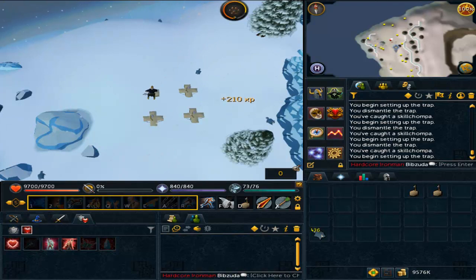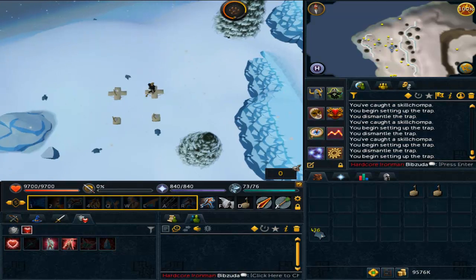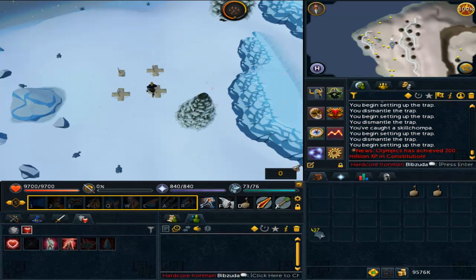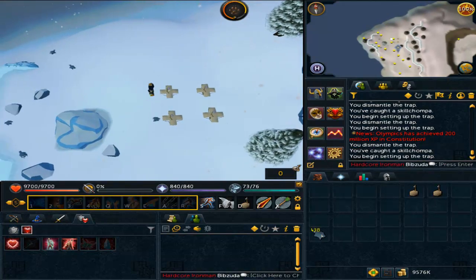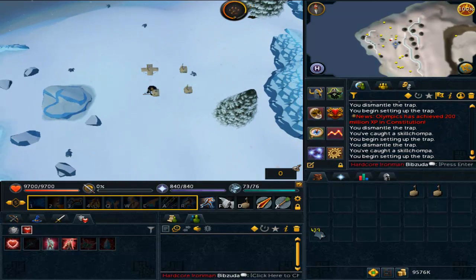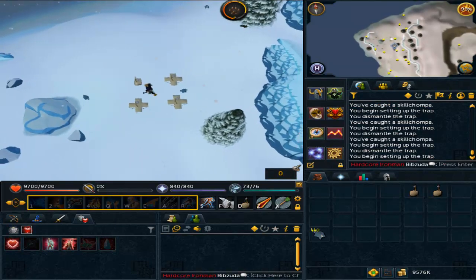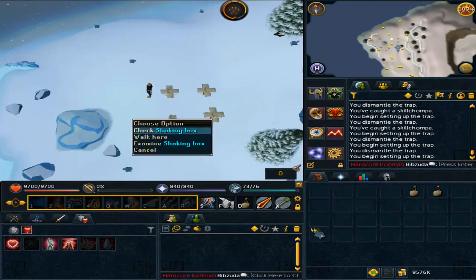The new prayers require level 99 Prayer to use and are essentially stronger versions of the Turmoil prayers — Turmoil, Anguish, and Torment. It's kind of a downside that they're overhead prayers, but I guess that balances the fact that they're better than Turmoil. Since you can't use them alongside Soul Split, I'm not 100% sure where you'd really want to use them — probably high-level bosses, but that depends on how much extra damage they actually add over regular Turmoil.